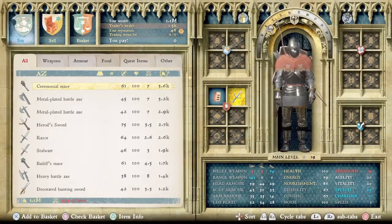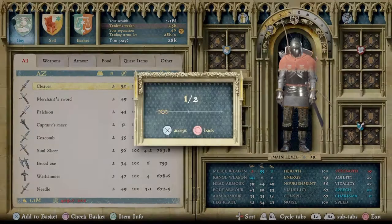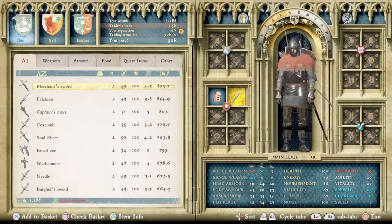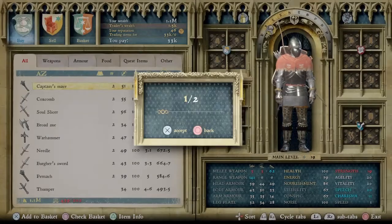Now that we're over here at the sword shop, we're going to grab all the weapons above $500 for selling. Looks like he has several — and duplicates. Those are always fun. That'll make us plenty of money.